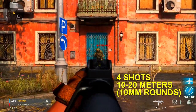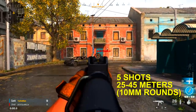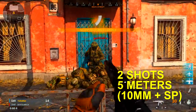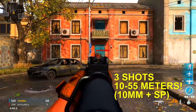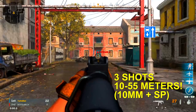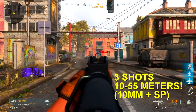Without attachments the gun isn't that good. But if you put on the 10mm Auto 30-round mags, you get three shots to kill at five meters, four shots from 10–20 meters, five shots from 25–45 meters, and six shots at 50 meters — a viable improvement. If you really want to reduce shots to kill further, use the field upgrade Stopping Power: two shots to kill from five meters, and three shots to kill from 10 to 55 meters. That's absolutely crazy and super overpowered for an SMG.